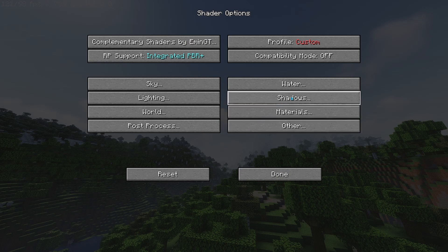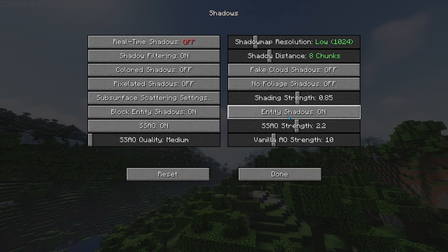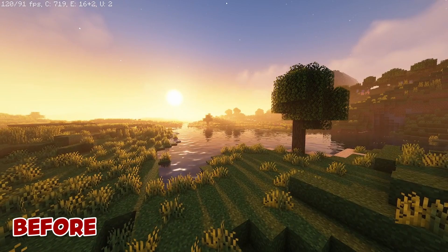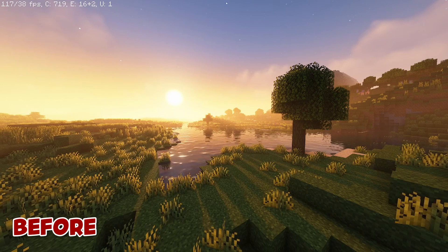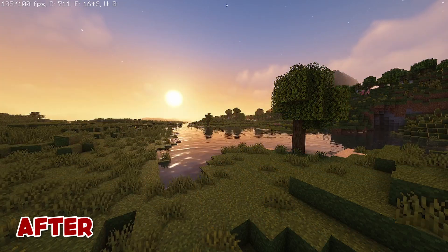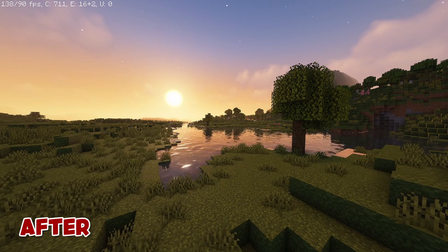Next, we'll be going to the Shadows tab, turning Real-Time Shadows off, turning Shadow Map Resolution down to low, and Shadow Distance down to 8. Basically, what this will do is turn all of the real-time shadows off, which will make the game look a little bit more simplistic — more like vanilla default Minecraft — which personally I kind of prefer, as I don't like the over-the-top shaders a lot.